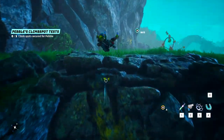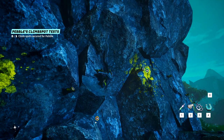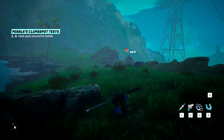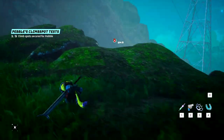For the first location, climb up the wall behind Pebble, and at the top in front of you will be more yellow markers on another wall. Climb across these and that will be the first marker for the side quest. As a side note, every place you climb will have a chest in a hammock, so don't forget to loot those.